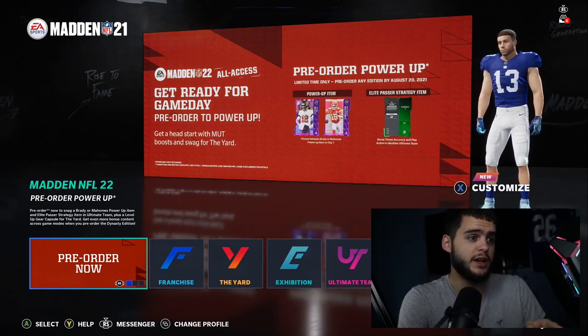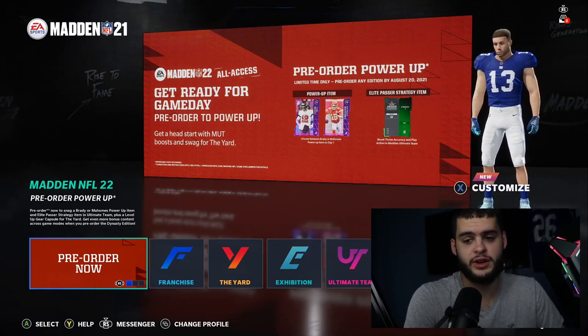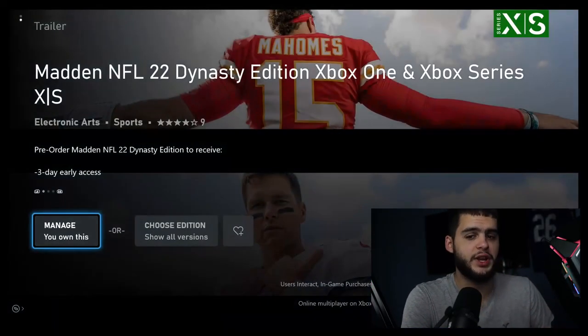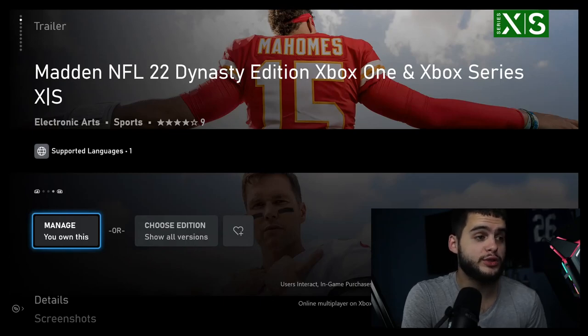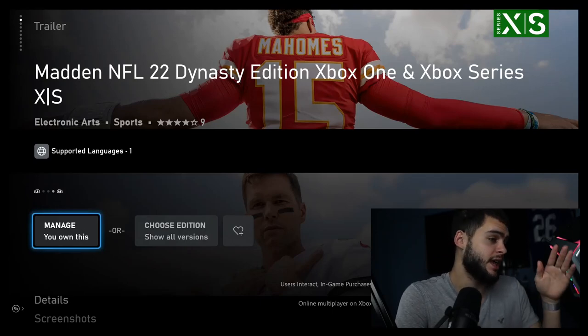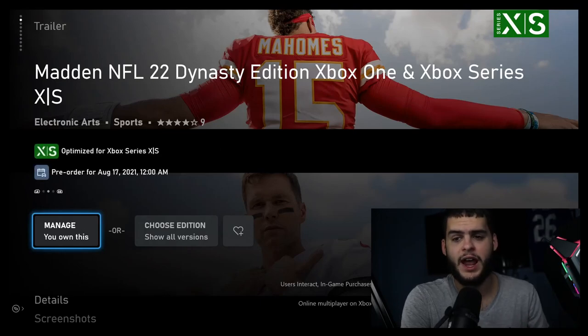When you click pre-order with EA Play already active, it'll show you the Dynasty Edition for around $95.69. If you go to the store and buy it separately it's about $107 with EA Play, or $120 plus tax without any bonuses — you could end up paying almost $130. So I highly recommend taking advantage of the 10% in-game click discount plus the 10% EA Play discount to save around $25.